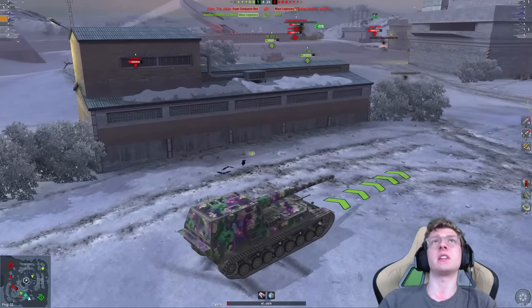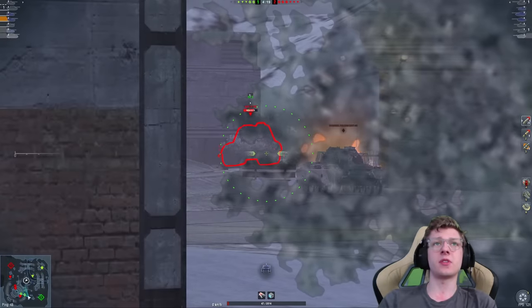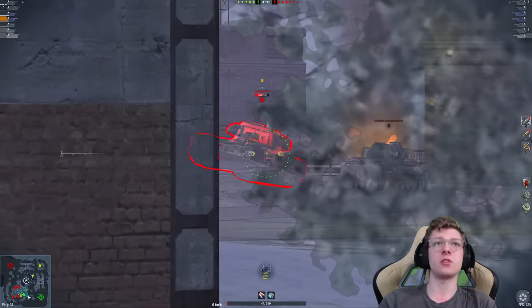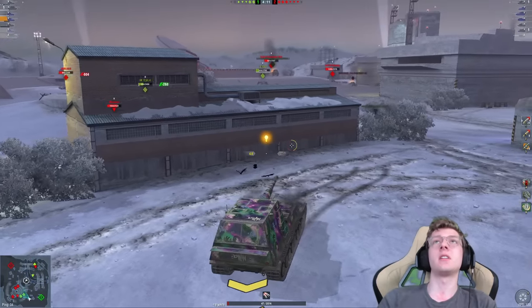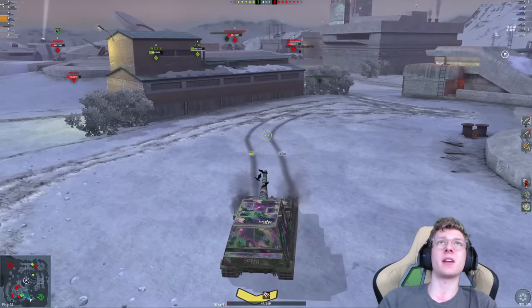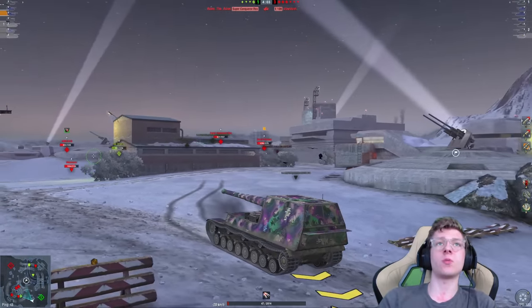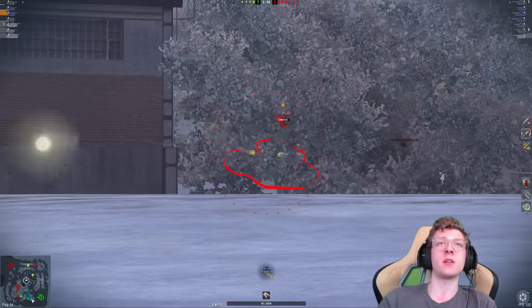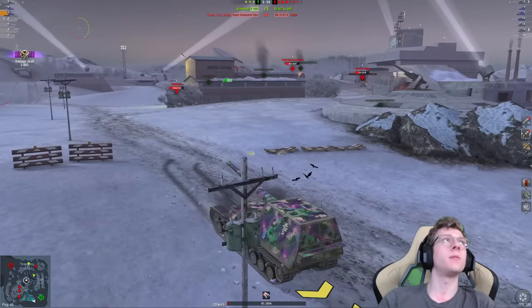I am probably most likely dead here just because of what the enemy team is doing, but I don't think it's too much of an issue. We're going to aim on that YAG — or actually we could shoot the Strv and bounce his upper plate. That's a classic World of Tanks moment. Let's back up and see if we can get out of this situation. We aim on the Strv and bonk — 550 damage shell into his vehicle. Not too bad.